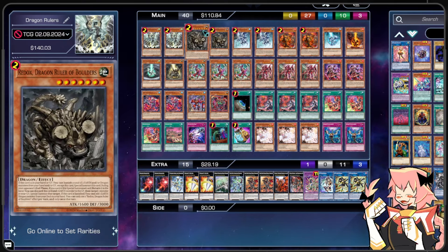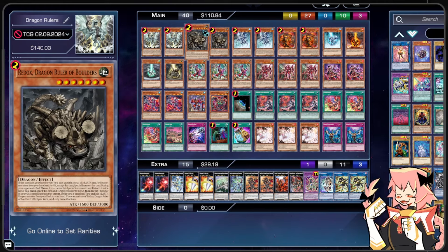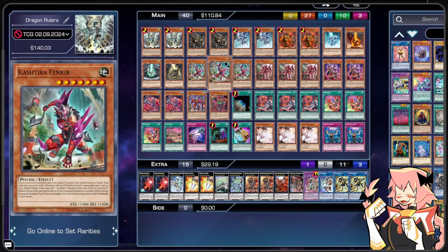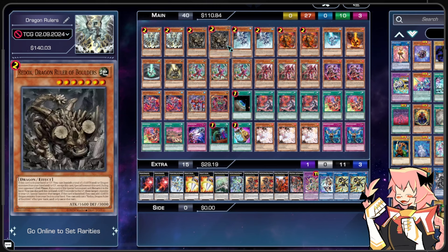We're on 2 Redox Dragon Ruler of Boulders. If it's in our hand or Graveyard, we can banish 2 Earths and/or Dragons to Special Summon it, and during our opponent's end phase it bounces to our hand. We can pitch this card and an Earth Monster to the Graveyard to target 1 Monster in our Graveyard and Special Summon that target — really great for grabbing back Kashtiras that are in our Graveyard, especially something like a Fenrir or a Unicorn so we can activate their Ignition effect on the field. We are on 2 Redox. Also, it is well known that Redox pass is an FTK against all decks, so do with that what you will.